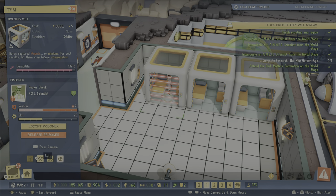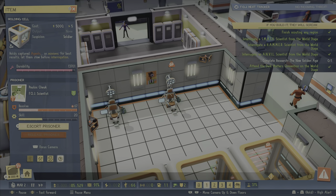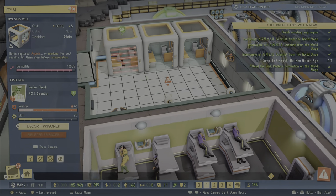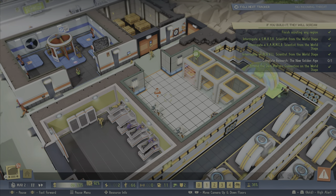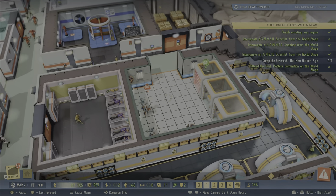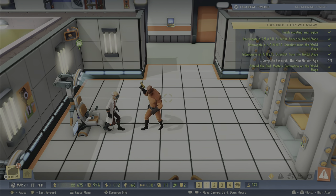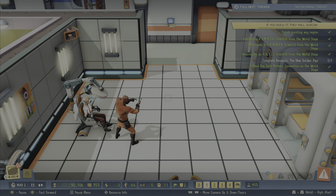Howdy Gamers, Old Gamer Guy here. Welcome to another Evil Genius 2 video. I'm still really enjoying this game, but it is October. Halloween is approaching, so I will be needing a scary game before too long. I'll get back to that toward the end of the video, but here you can see we are interrogating an enemy scientist, and I'm pretty sure this enemy scientist arrived on the helipad.